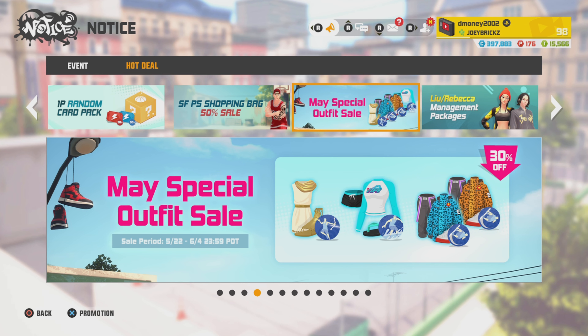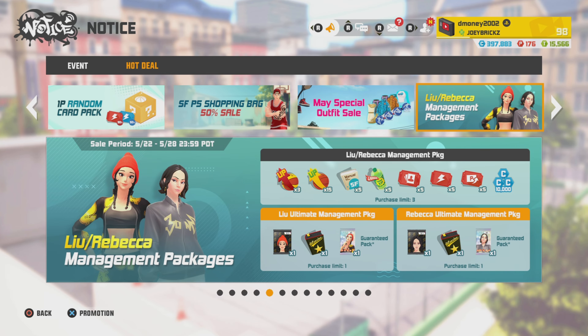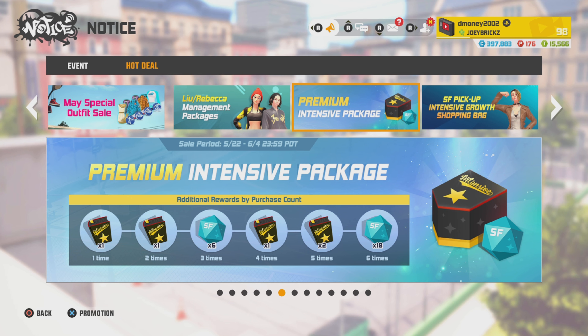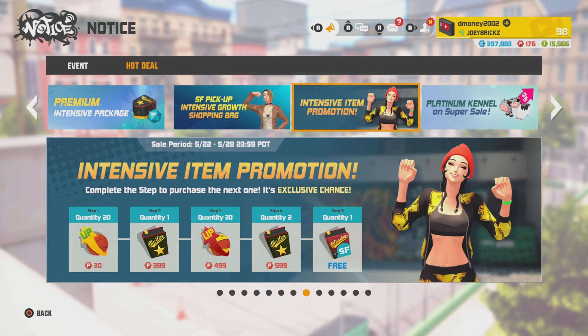Next, we got the Lou and Rebecca management package. The top package is 149 P points — I do recommend that one. The bottom two are 399 P points each — I do not recommend purchasing either of those. Next is the premium intensive package: 399 P points gets you one intensive manual, six potential bees, and one reset ticket. Purchase six of those and you receive all the rewards shown at the bottom. Next is a small Ford pickup intensive growth shopping bag with an increased chance to get a small Ford intensive manual — each purchase goes towards the mileage shop. And last, the intensive item promotion sale: purchase the first four items and you receive a free intensive small Ford position manual.